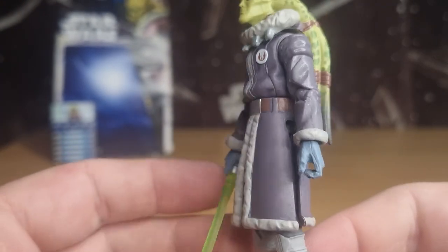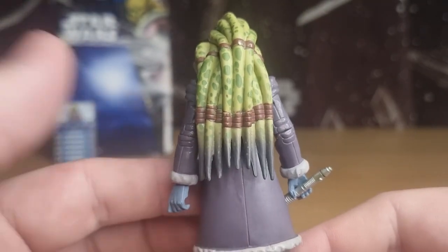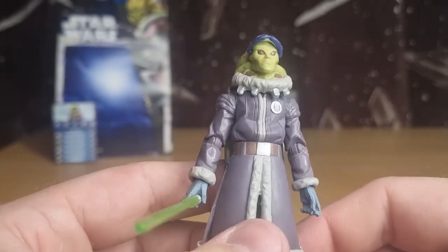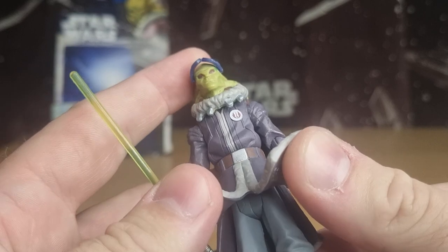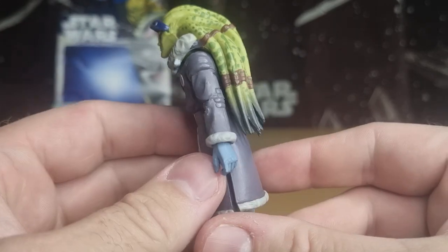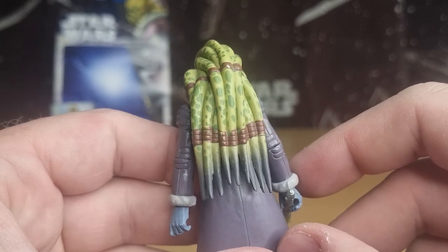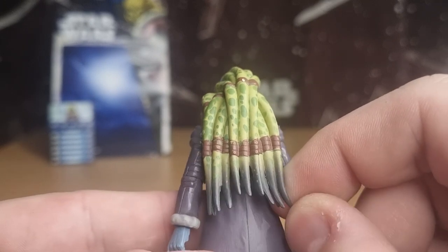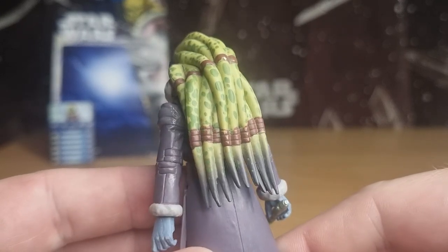Even though Hasbro didn't have a true 3D model to design this off of — or maybe they did — in terms of basing it off a comic book design, I think they did a pretty good job with both this one and Plo Koon. There are sculpted pants there on the top half. Getting a look at the sculpt on Kit Fisto's head, with all his head tails and tentacles — it looks really good.